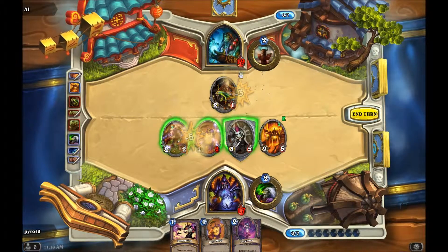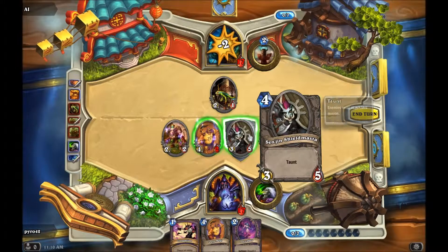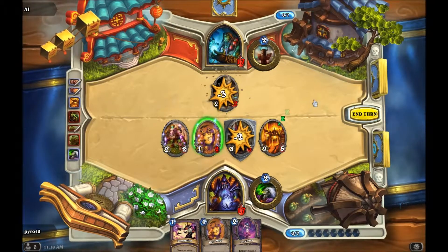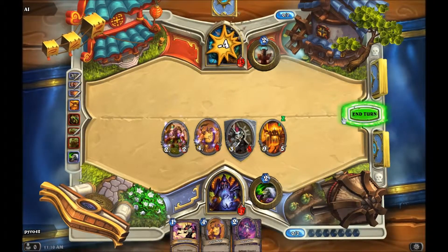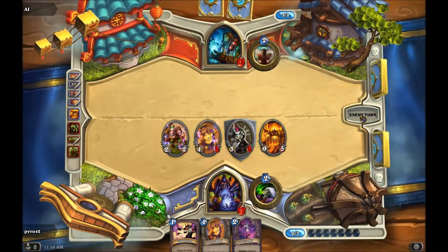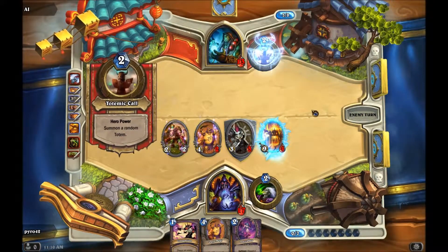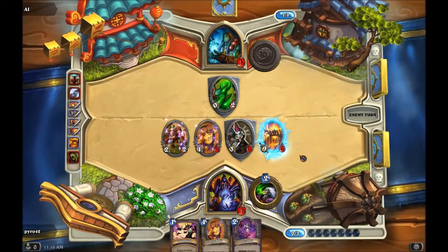There we go. Sure, why not - get rid of that, take a little damage on him. I'm pretty sure I've got this unless he pulls something amazing out. Dang nabbit! I wanted to do a big old attack with him but he froze him.